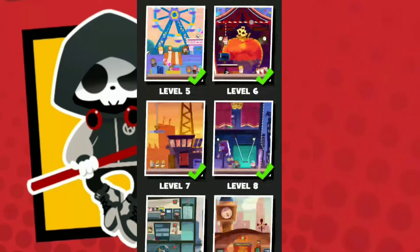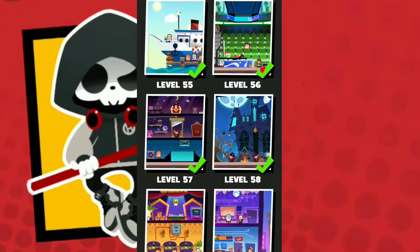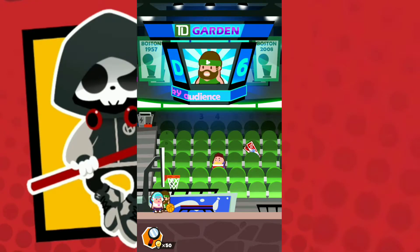Starting from level 56. On this level, first you must tap on the back here to pump the ball. Put the ball and give it to the basketball player. You need to put it on here and give the ball again.